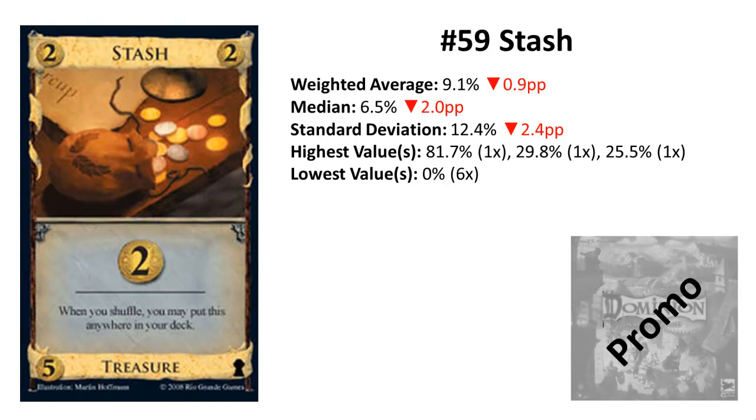A sure province that you can get only after reshuffle requires you to trigger the reshuffle as often as possible, meaning you need supporter cards too. The most obvious ones are a Golem with a maximum of one other action, or a few Chancellors. Now with Scavenger there exists an even more powerful combo for a guaranteed province each turn in a deck with four Stashes and two Scavengers.